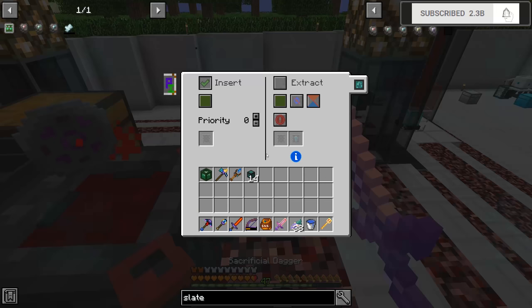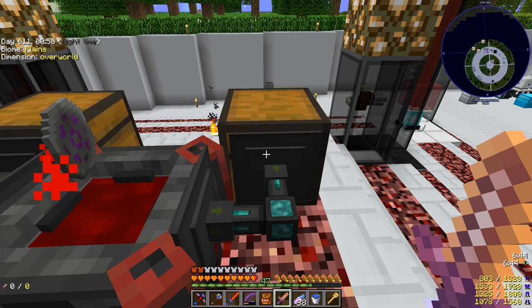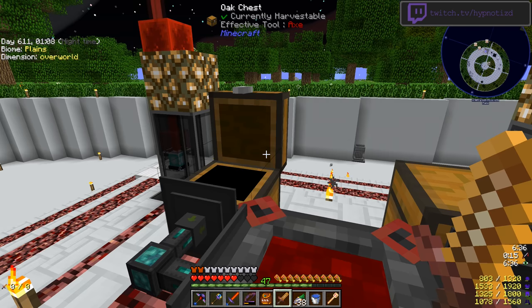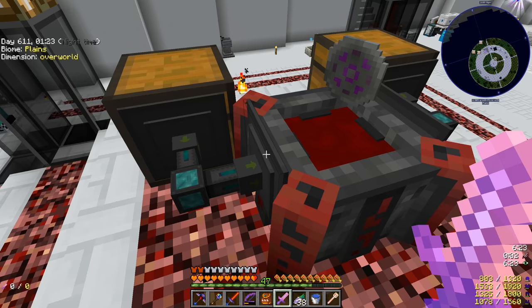So we have a filter here on the insert side of our extraction, and we are just filtering — when we get to a blank slate we can't just pull out whatever goes into the blood altar, otherwise a partially infused inscription tile will be pulled out and we'll waste all the life essence. On the extraction side we have a limited item filter.